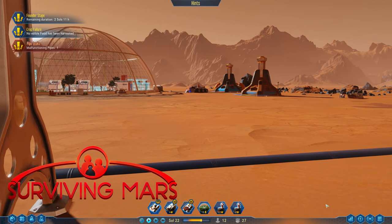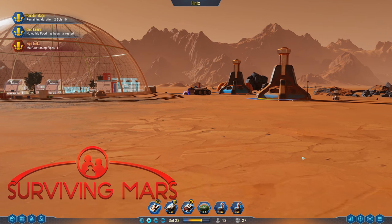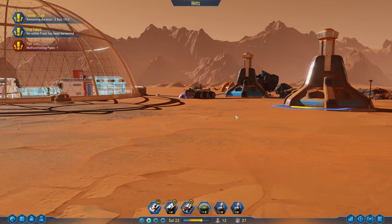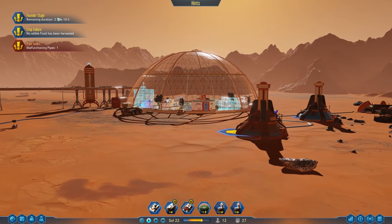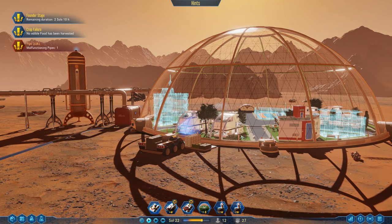Hey everybody, welcome back to Surviving Mars. Hope you guys are having a great day today. I'm excited - this colony is up and running and doing okay. We got two souls, 10 hours until our founder stage is done, and we got a couple of problems to solve right away.